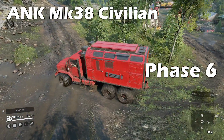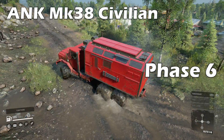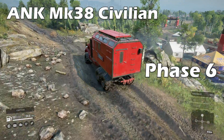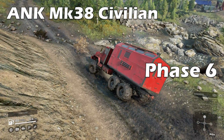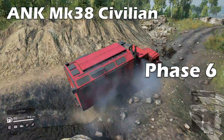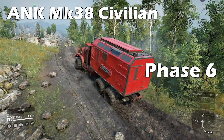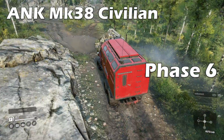Moving on, Phase 6 brought us the ANK Mark 38 Civilian, and there really isn't much to say about this. The performance is identical to the regular ANK Mark 38 — a 200-litre fuel tank, chunky tyre options, and it can be very fast. The civilian variant can equip either saddle, a tanker, or van body for repairs. It's available from level 1 for $75,000, making it a nice starter truck with all-wheel drive and diff lock always on. Good for new game plus, but perhaps not recommended for hard mode given the engine's thirst.